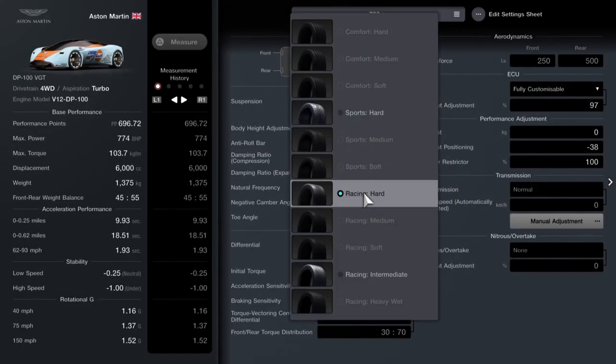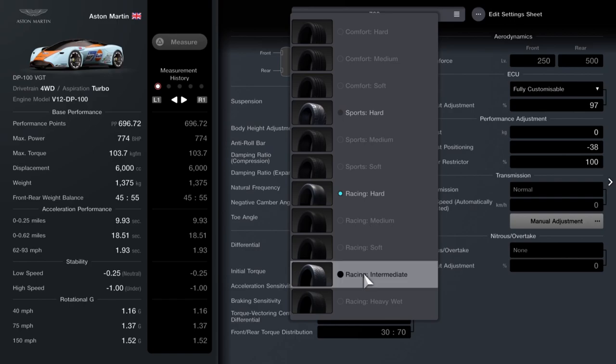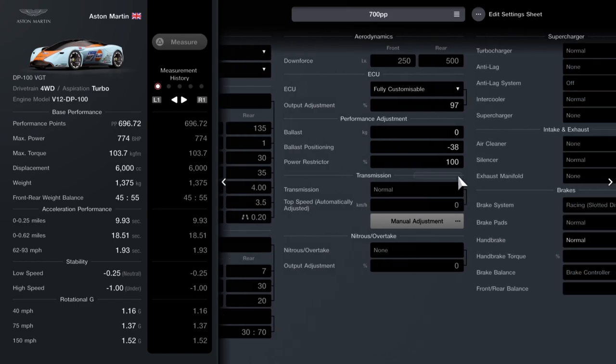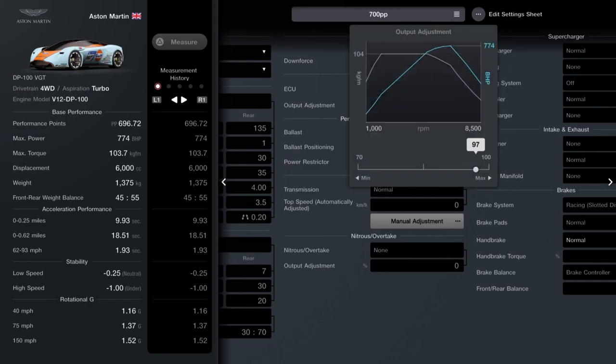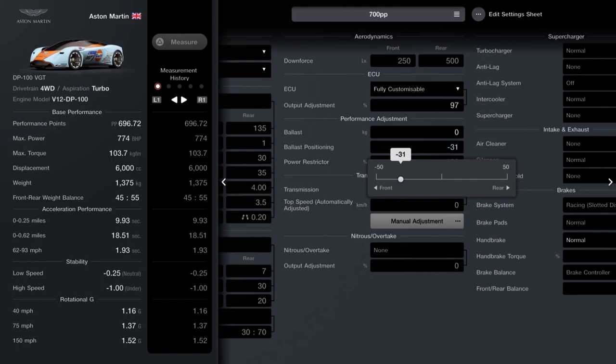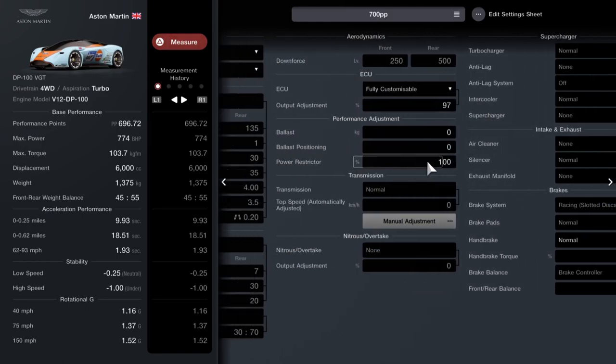This is a dead simple tune. It's racing hard tyres — can't use sports on this one, but you don't need to. Can't do adaptive suspension, can't do anything with the differential. None of this is customisable, can't get any tuning parts for it, but that's why the car understeers when you accelerate, so just bear that in mind. The downforce is pre-set. The ECU is fully customisable and is set at 97. Forget the ballast — for some reason it's set at minus 38. Power restrictor is at 100, and that's all you need to know. Dead simple.